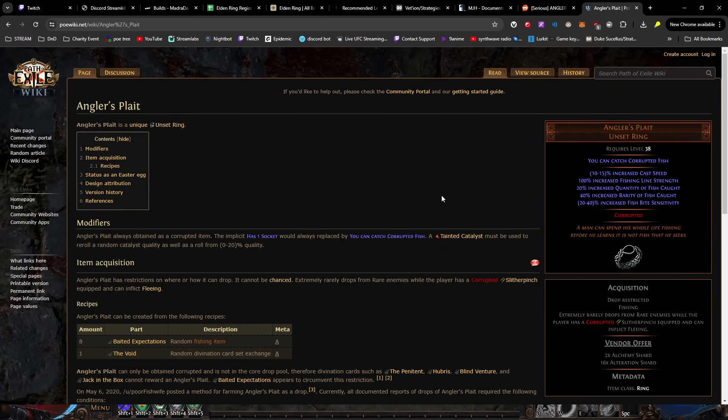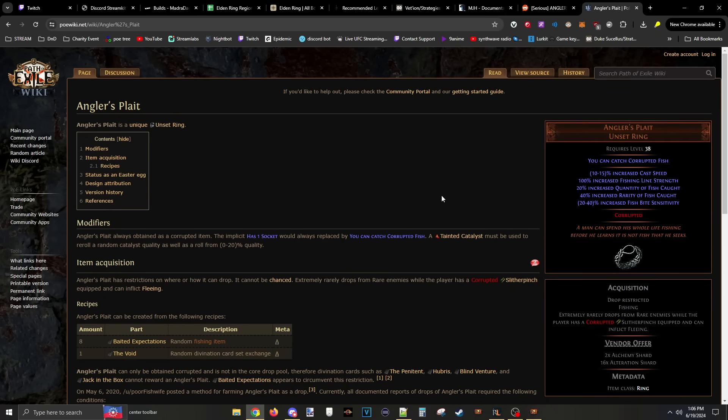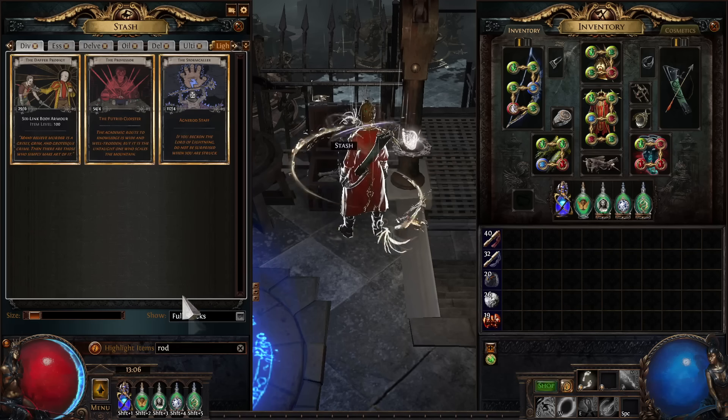So there's Angler's Platt. It is a ring that has no real use in the game. It's an item that has modifiers to fishing, which is a meme-like Easter egg type thing in Path of Exile involving fishing rods. There are two unique fishing rods — one of which is hard to get, one of which is easier to get. This is a bit of an aside, but I may as well just show you.